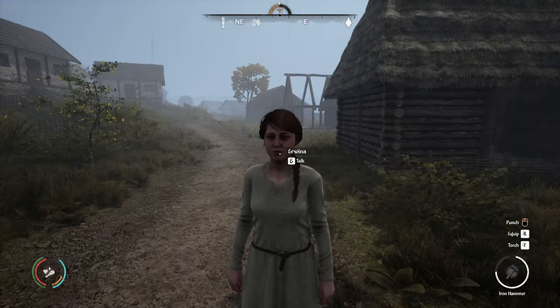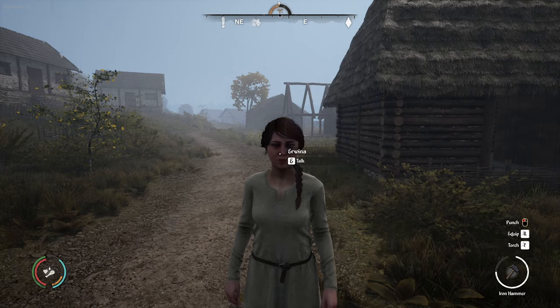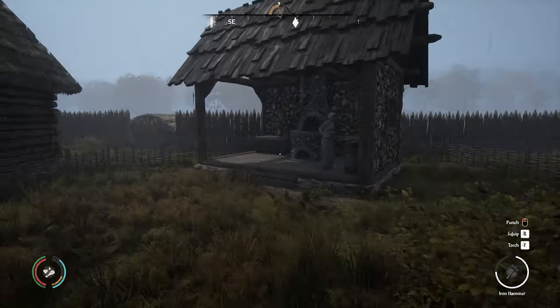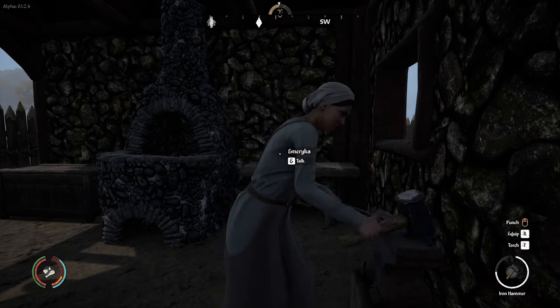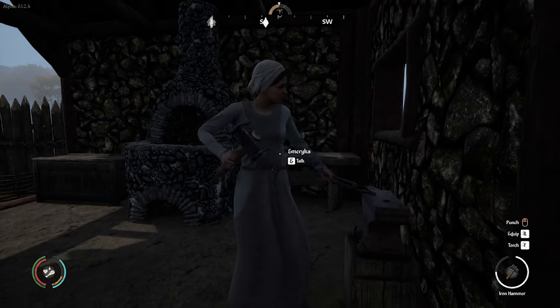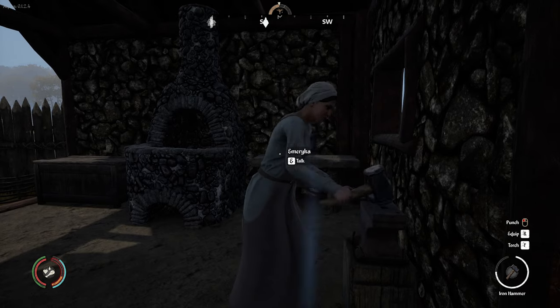Who's this? Erwina. Ah, she's working in the barn — okay, doesn't look like it, but anyway. And here is my wife. She's now the smith in the town — she's the blacksmith. Look at her go. God, she's beautiful when she sweats.